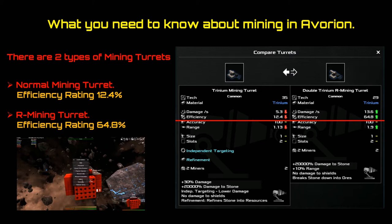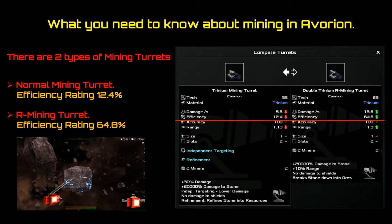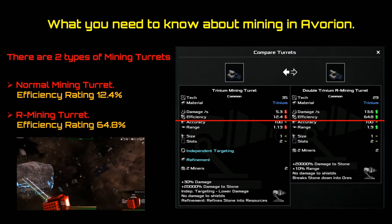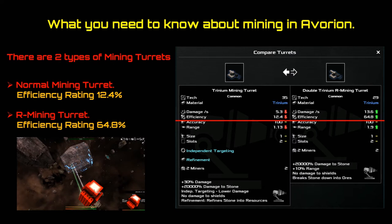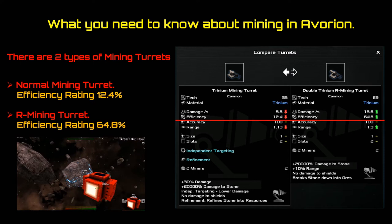There are two different types of mining turrets. You've got your normal mining turret and your R mining turret. The difference is efficiency. The R mining turret is extremely more efficient than your normal mining turret. The efficiency rating is huge — you've got 12% compared to 64%, just as in this example of trinium when it comes to mining. So your R mining lasers are extremely more efficient, and you want to be aiming to equip those onto your ship.